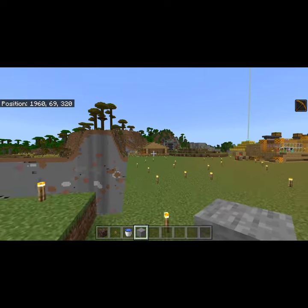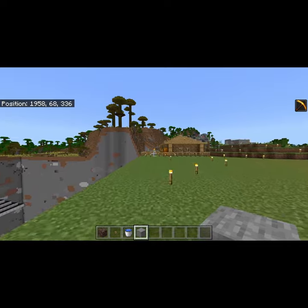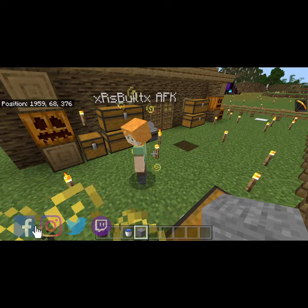So you're out for a stroll and you notice that one of your friends is nearby. You go over to say hey, but you realize that he's just standing there AFK. You want to prank him, but you don't exactly know how, and you really don't want to blow up the surrounding area.